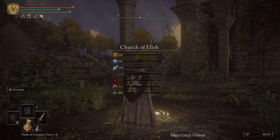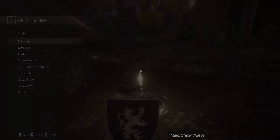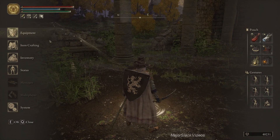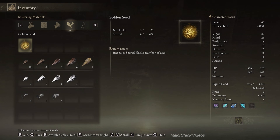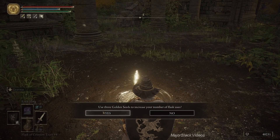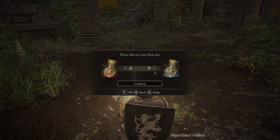I'm just a couple thousand runes short of leveling up twice. Also, I think I've been carrying around an extra flask charge that I didn't bother with. Let me check the inventory - yeah, I've got three golden seeds. Let's add that flask charge using three golden seeds and allocate flask charges for what's coming up next: two HP and a lot of FP.